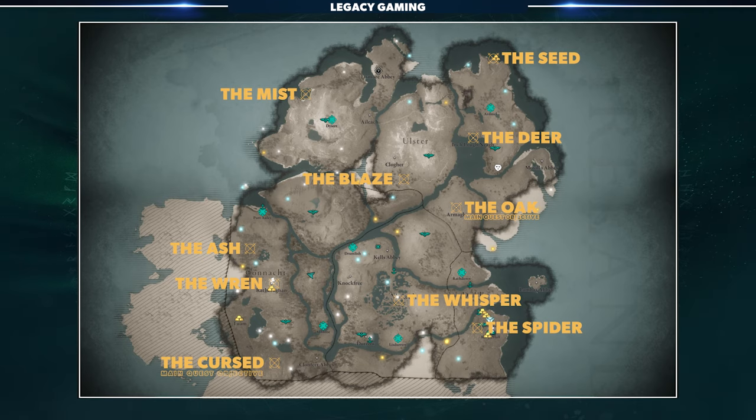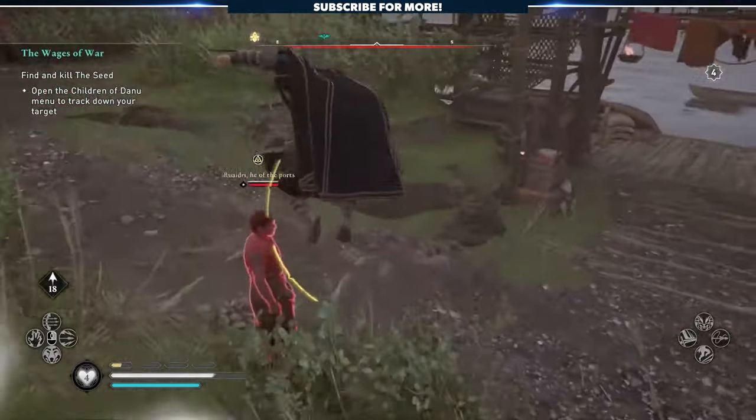An important note: each of the children can be killed without the clues, but some do require you to complete portions of the main quest, including the final member of the Children of Danu, the Oak. The others can be killed at any time.